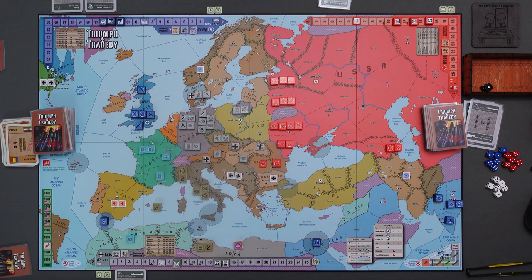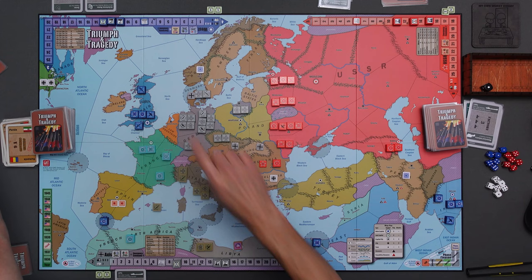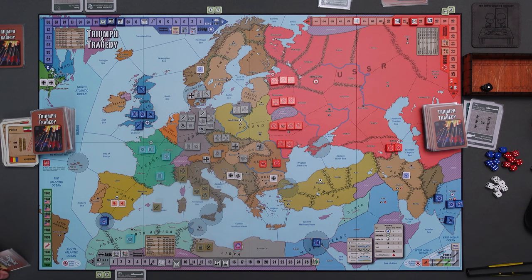Now we check if all powers are in hand compliance. The Soviets can have six cards and only have three. The West is allowed eight and only has three. The Germans are allowed seven and currently have four. So there's compliance for all powers. I've been negligent in moving up my phase season marker - that was the government phase. It doesn't matter much as long as I keep things going in order.